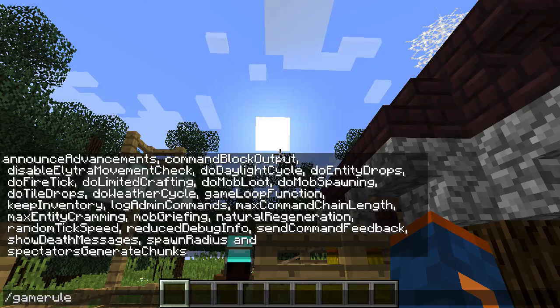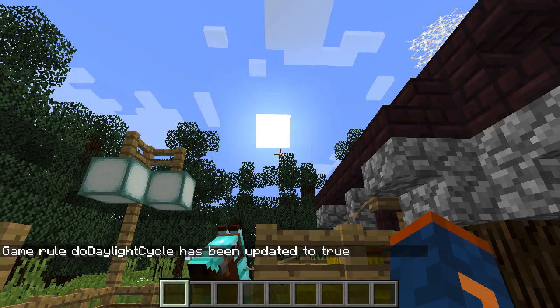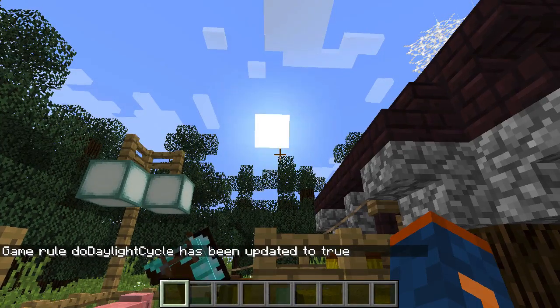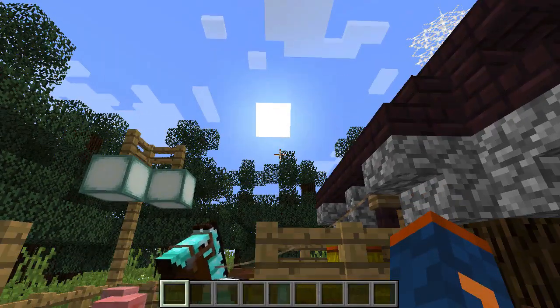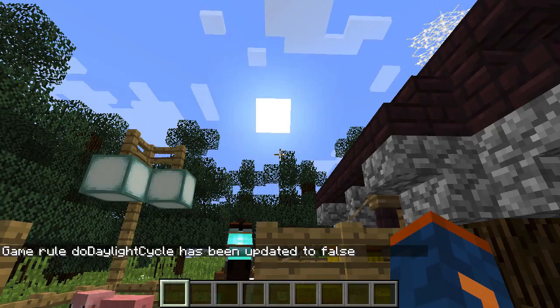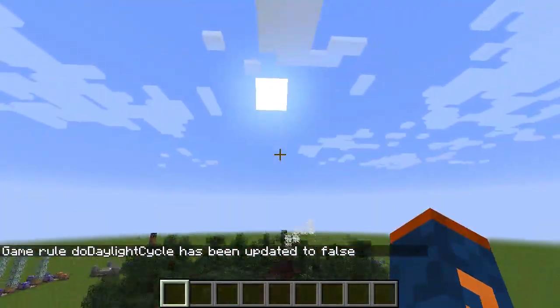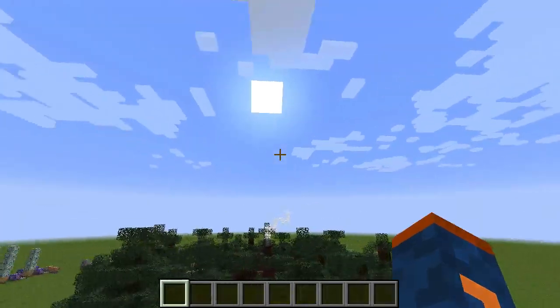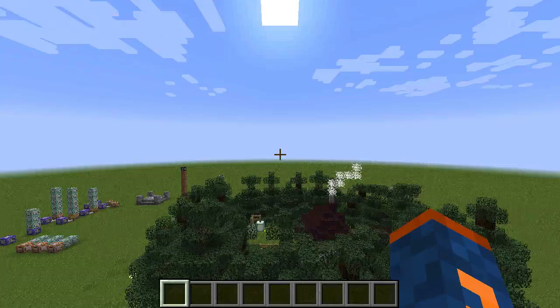So let's do Game Rule doDaylightCycle and set this to true. Now that the Daylight Cycle has been turned back on, time is progressing in my Minecraft world — the sun is moving and eventually the sun will set and the moon will rise. Now if we type that back out and switch it back to false, you'll see that the sun is now stuck where it is and it will never change time from where it currently is.